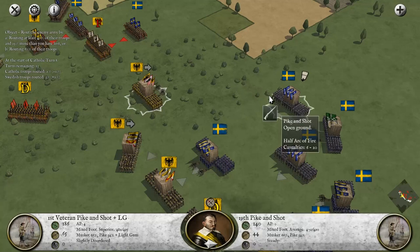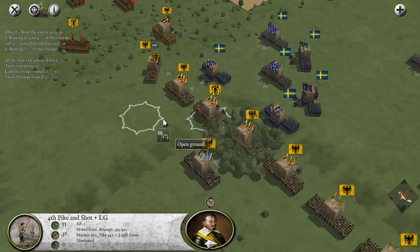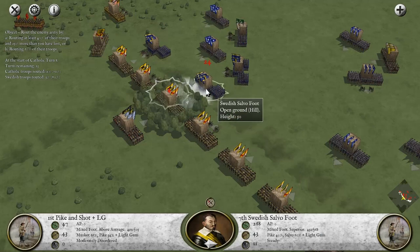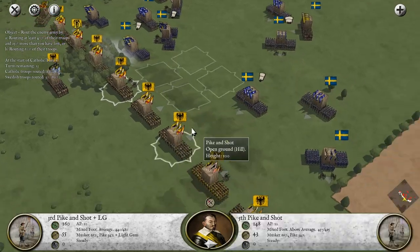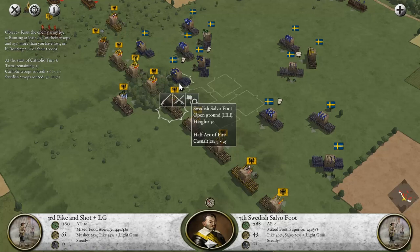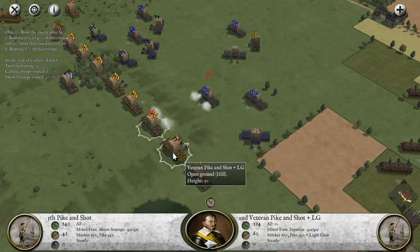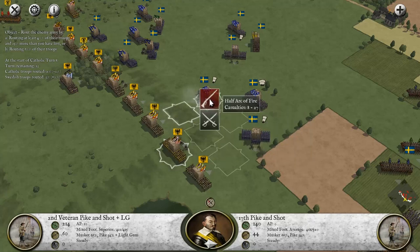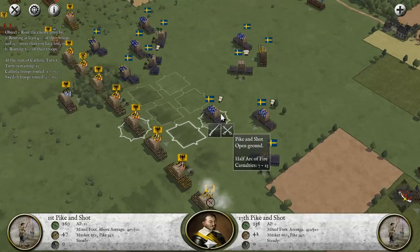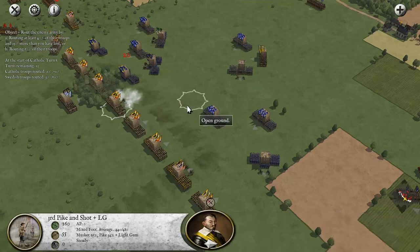I didn't mean to do that - I always accidentally right click when I mean to turn them. We're going to move the reserve pike and shot up through that area and open fire at point blank. Good job boys. They just have so much infantry. I need them to break somewhere. If we can just concentrate fire on select groups - I need that group dead. Open fire!